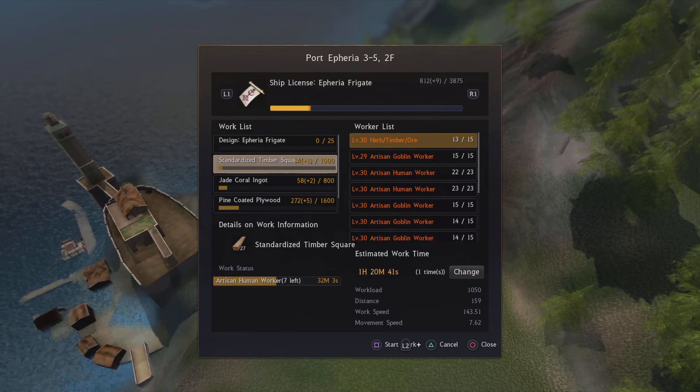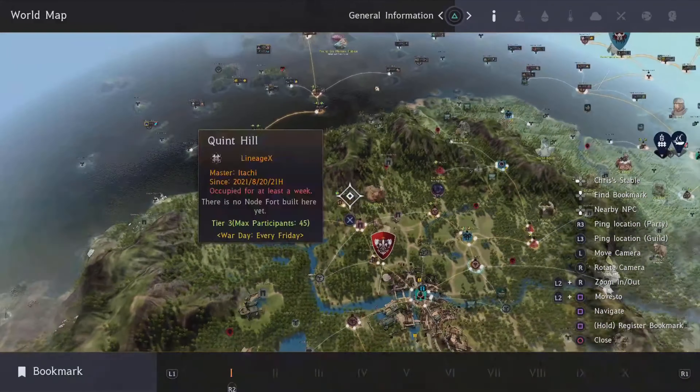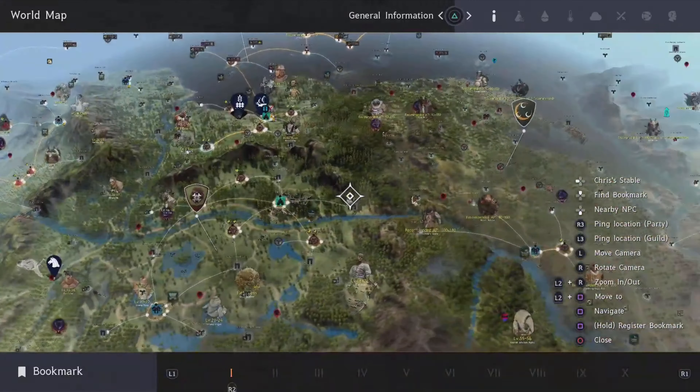I usually try and get my logs in the first week or two of the month when doing the frigate building — just one of those things I like to do. Take it easy.